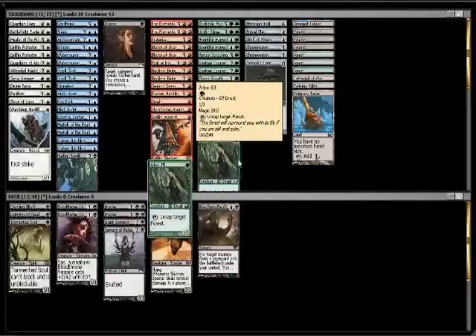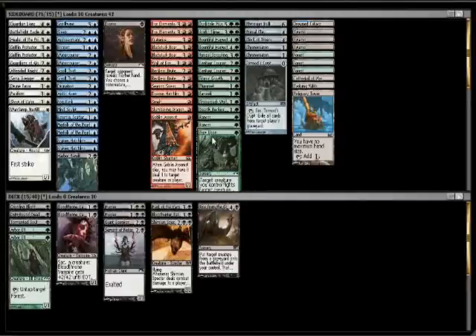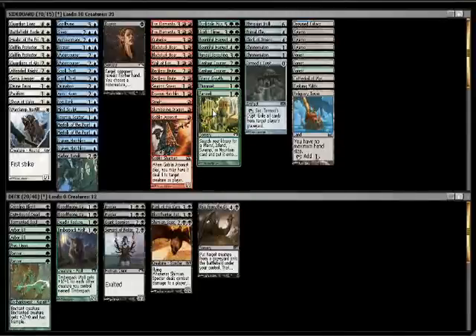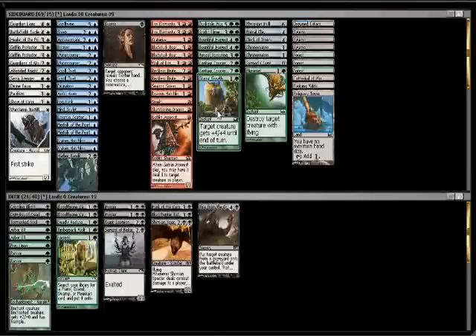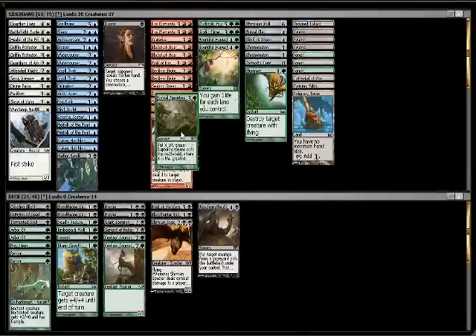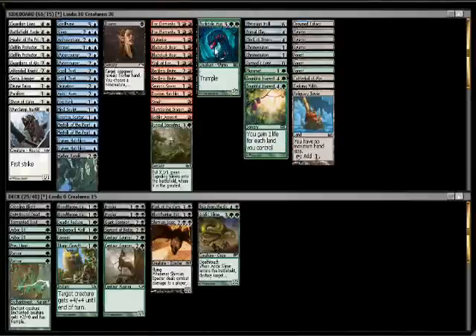On the other hand, we've got some really good green cards as well. Double Arbor Elf, plus a Prey Upon, Double Rancor. Deadly Recluse. Wow, this is going to be tough, actually. Plummet. I actually might have to sideboard, because I have too many playables. Because I like this a lot. Nope. And possibly.